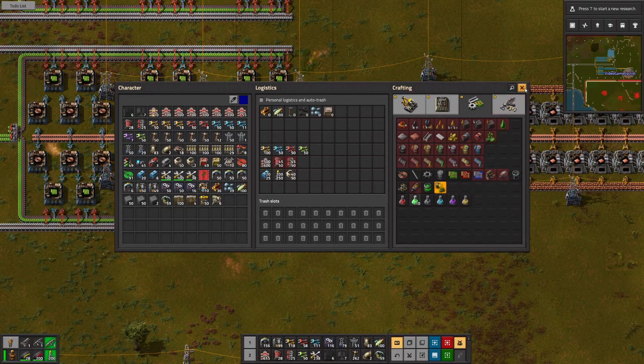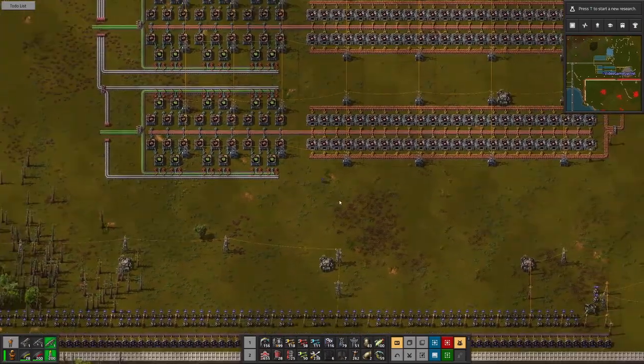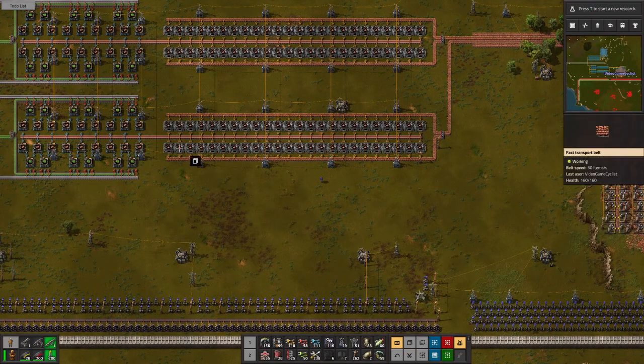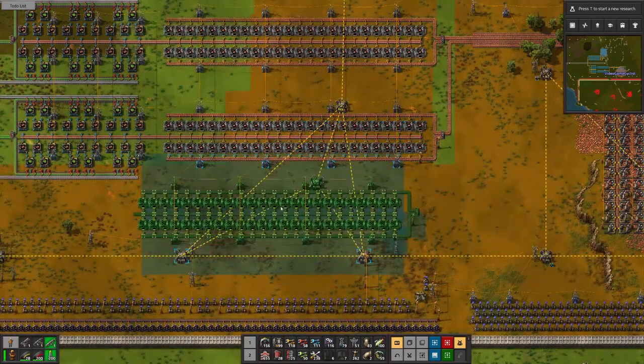Now we just got to get a copper cable array going. Well, that is going to require yet another smelting setup. This has been working out really nice, so we'll take that one.